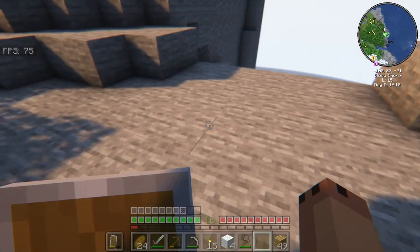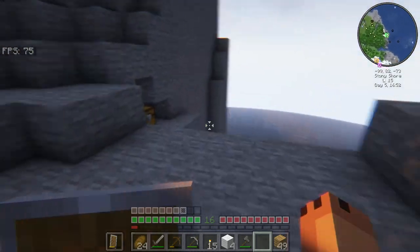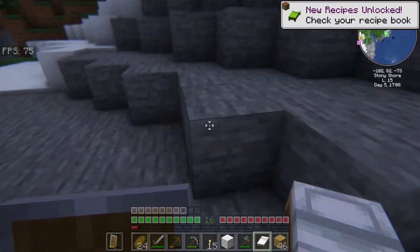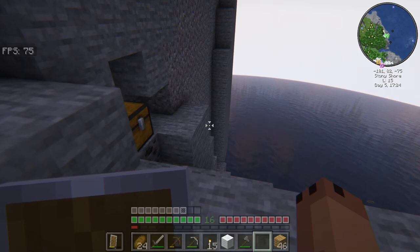Another thing I started harvesting in a different world is potatoes. Carrots and potatoes are a lot more of a better value than bread, because when you're doing wheat you don't get as good a ratio. When you harvest potatoes you might get around two to four potatoes, maybe even five in some cases. You get a lot more back from carrots and potatoes when you're trying to harvest things than if you were just going with the wheat route. So if I'm going to start harvesting stuff, I would probably harvest potatoes.